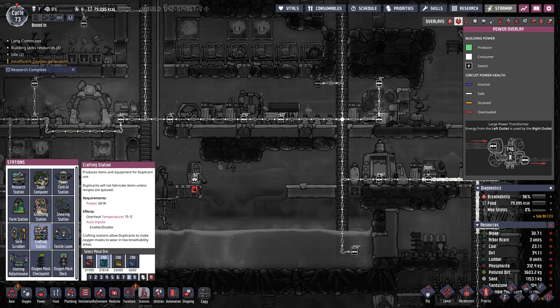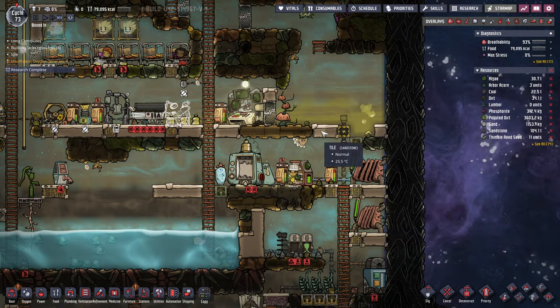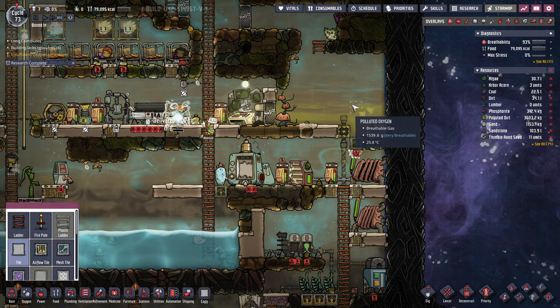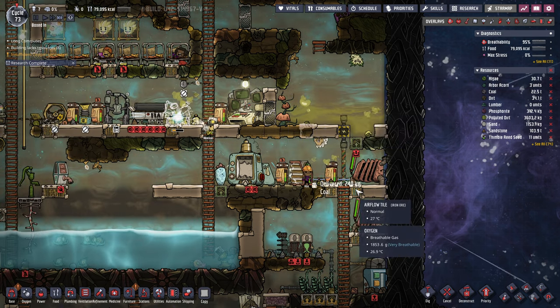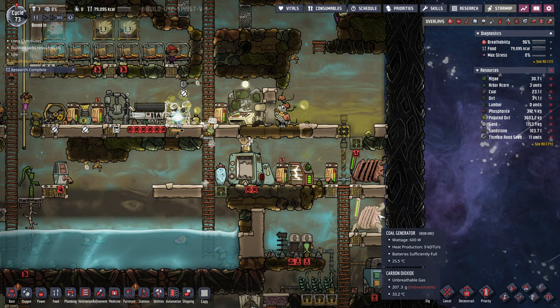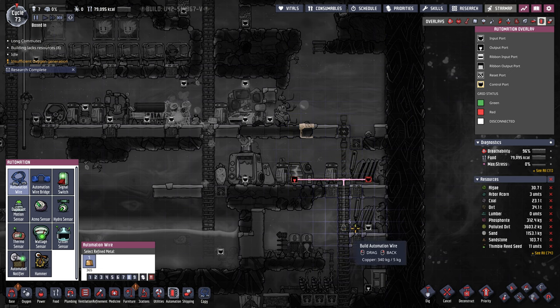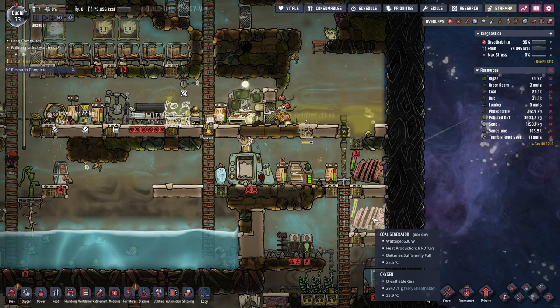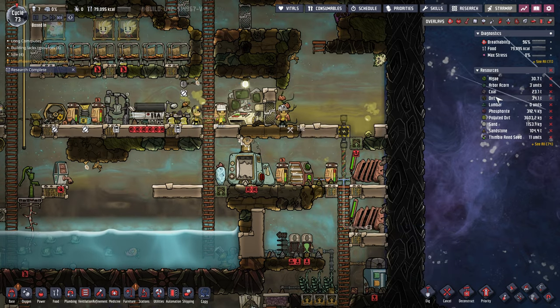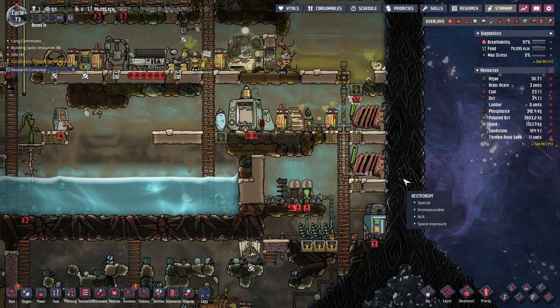Let's put in the crafting station. How much power is this? 60 watts — that's not too bad. Stick it right there. This is burning extra coal — that's bad. Let's make sure this is on the same automation wire so we don't waste coal, because we don't have a whole lot — 23 tons. Which reminds me, I have to do a hatch farm at some point.